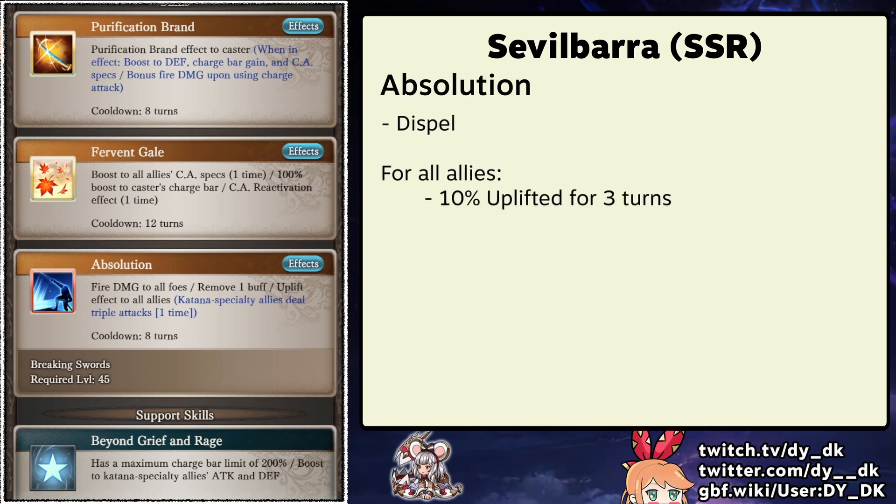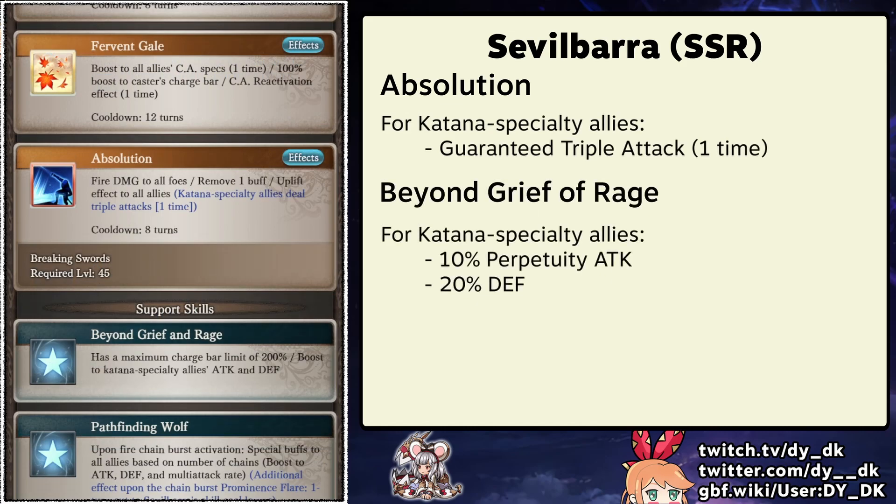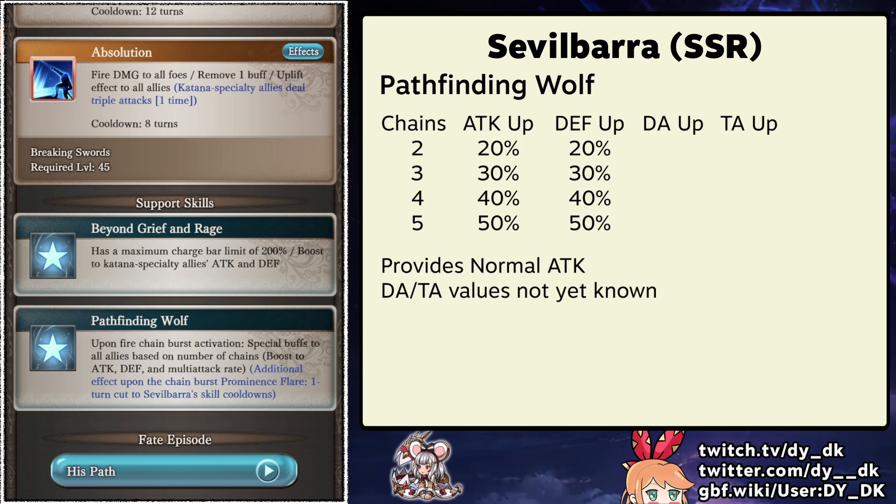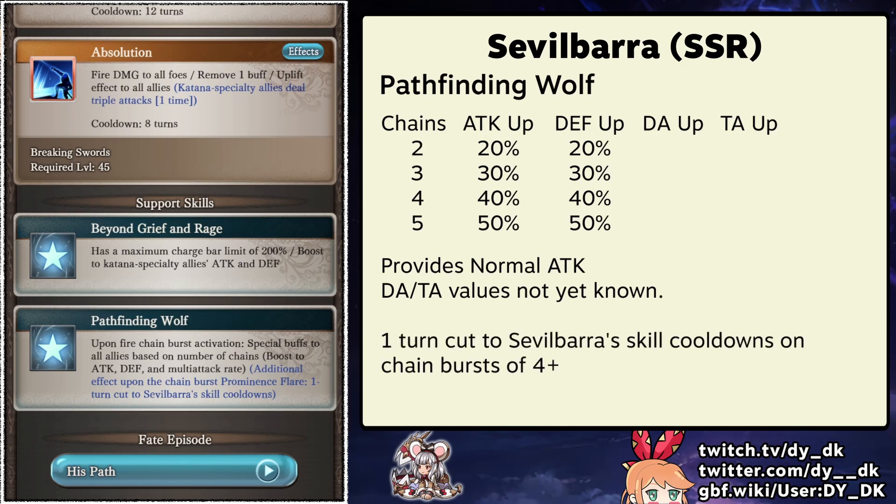His third skill provides some utility in a spell and also provides a 10% uplift effect for 3 turns to the party. This skill and his first passive also give a bonus to allies who are proficient in katanas. Both provide nice effects to katana allies, with the passive being a more significant 10% perpetuity attack modifier. His second passive provides a scaling attack, defense, and multi-attack buff depending on the number of chains you perform. It is worded as a special buff, so it should stack with other similar buffs. It will also cut his cooldowns by 1 turn every time your team does a chain burst of 4 or higher.